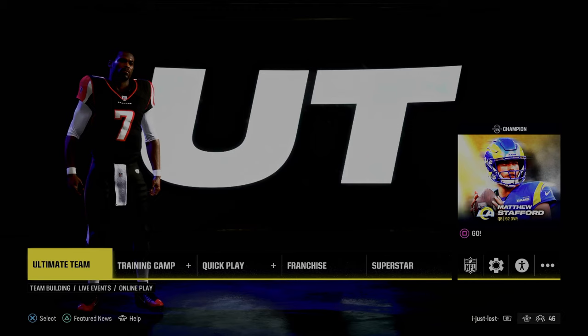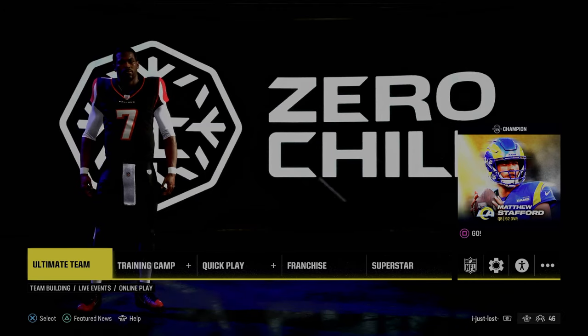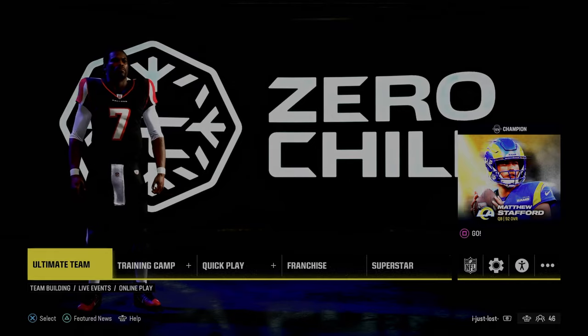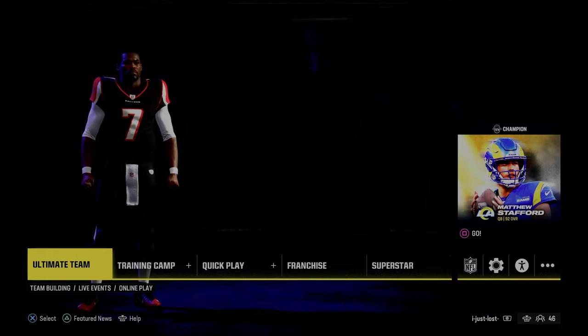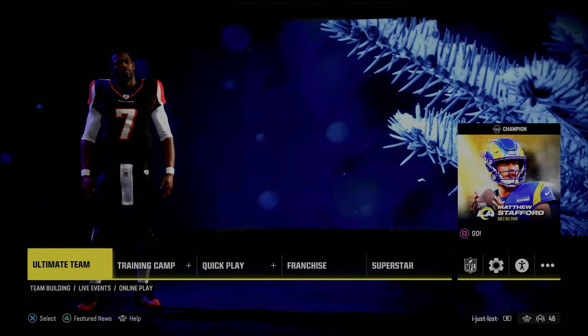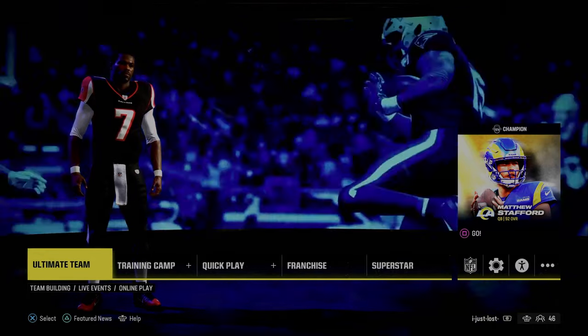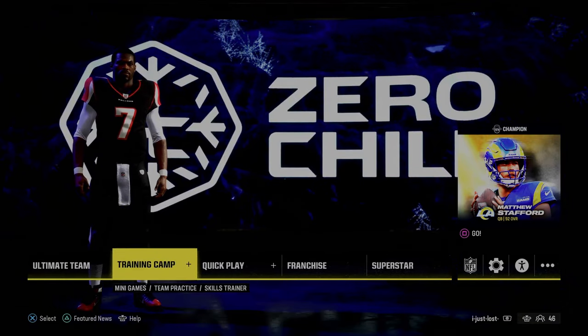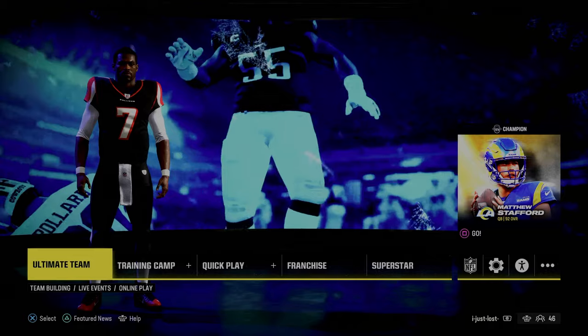If you want to take your Madden game to the next level, I'd really encourage you to join the Patreon. You can sign up by clicking the link in the description. It's only $10 to sign up. It gets you access to all of my full schemes — offensive, defensive ebooks — everything for just $10, and I guarantee it's going to make you a better Madden player. We've dropped a ton of updates to it this week, so if you're not in the Patreon yet, consider joining at the link in the description.